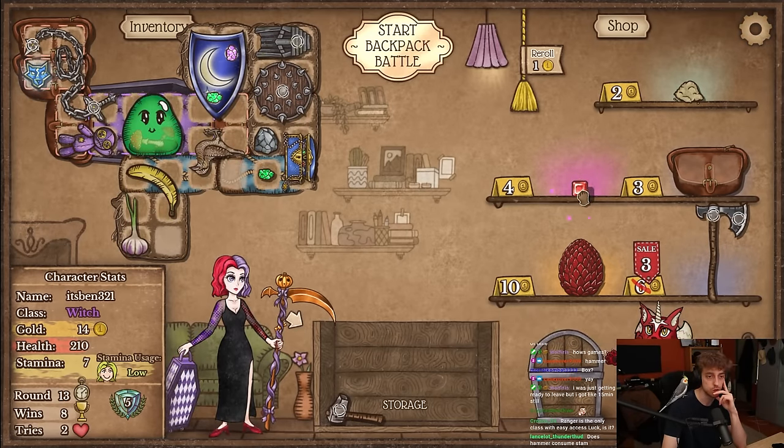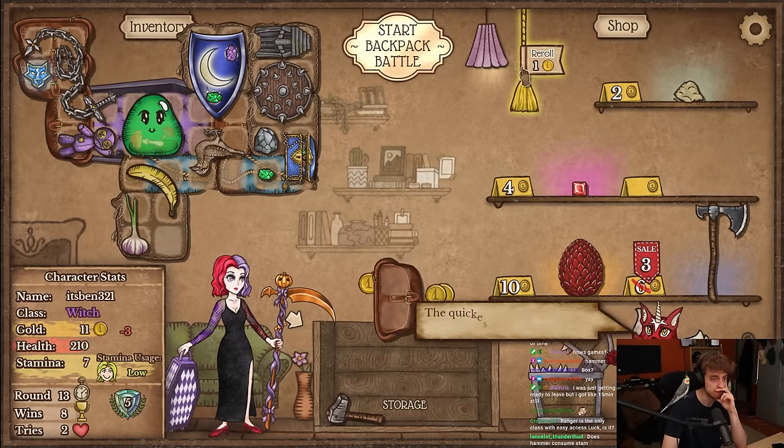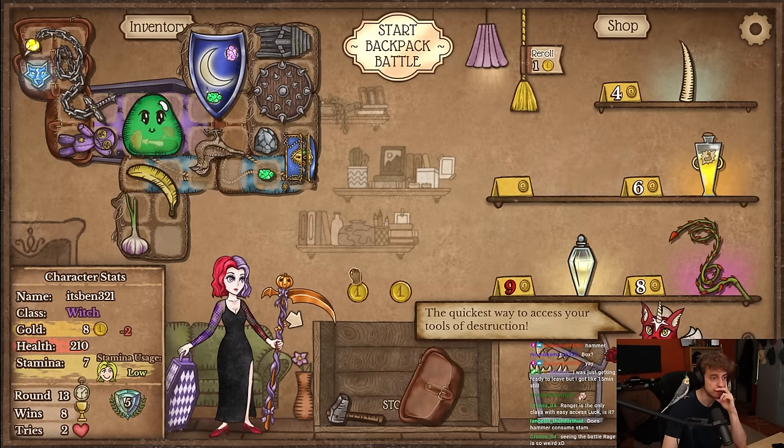All I need now is the plushies. I'm still gonna get fanny though. Yellow stamina is fine. I'm rolling without the box.